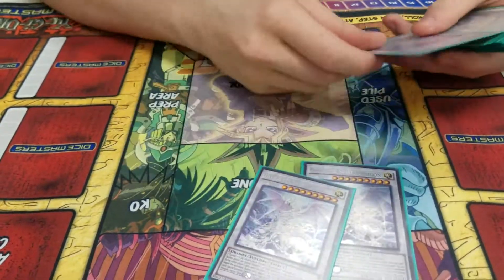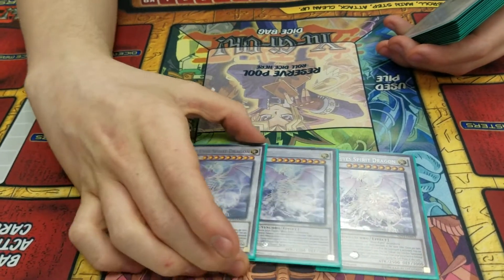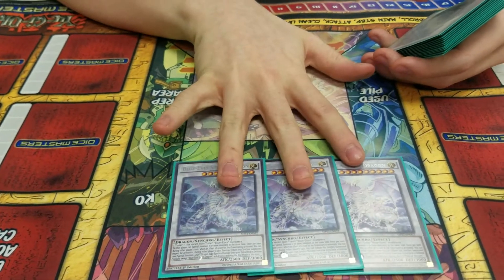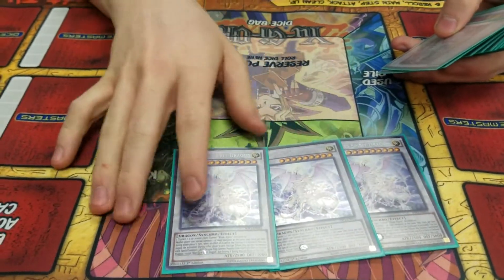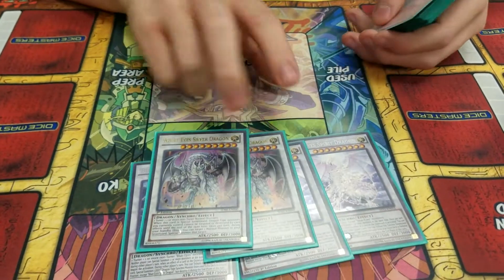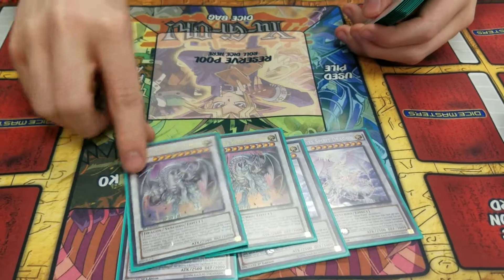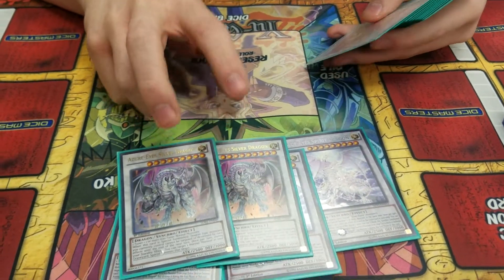On to the extra deck. Triple Blue-Eyes Spirit Dragon for Synchros — it's really good. Sadly you can't tribute something else, but it gets really good. You don't always go into these guys, but they're really good. The protection effect is amazing. The special summon is amazing.